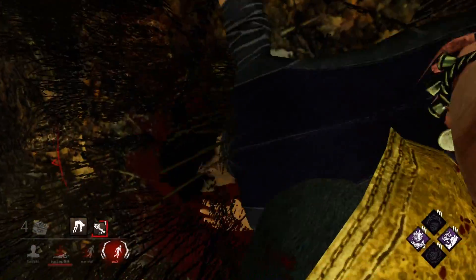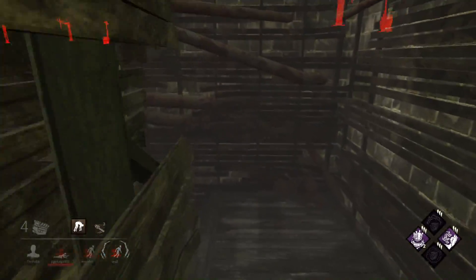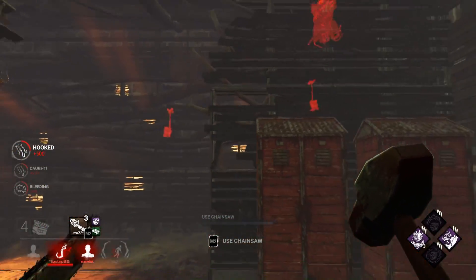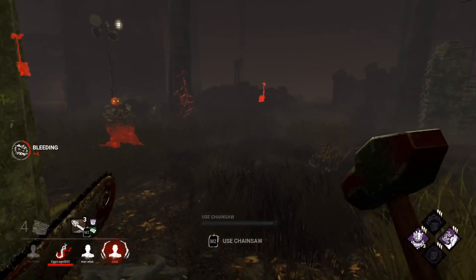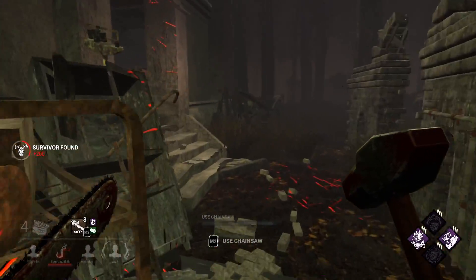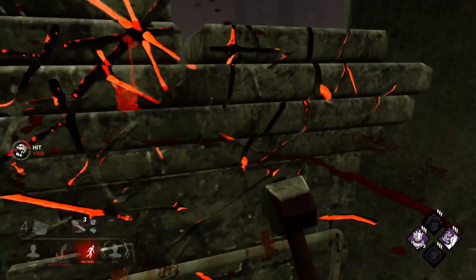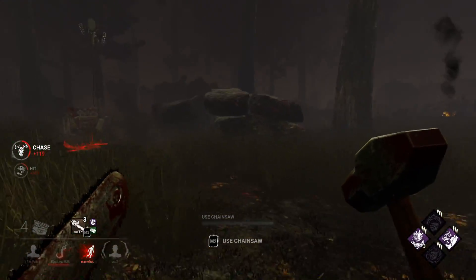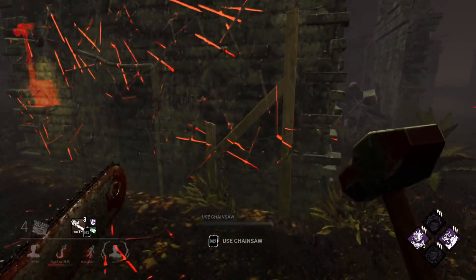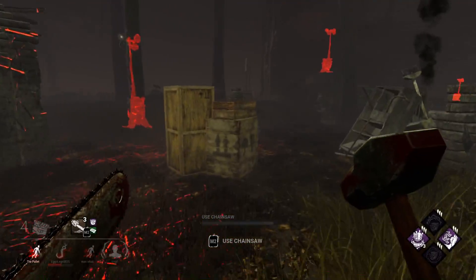I'm gonna let her go — I don't want to be that guy that basement hooks someone and camps all game. This Dwight though... I'll definitely chuck him into the basement. I gotta get some Trail of Torment value though, man — I haven't even been near a worked-on generator yet. I've kind of just been hanging out by this shack. These guys can't chainsaw either — they're just hugging every window.